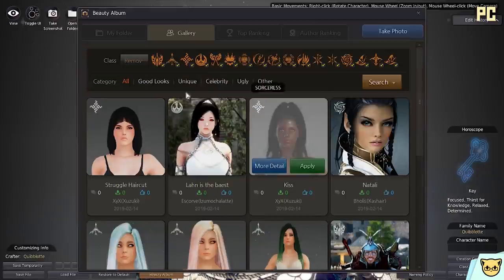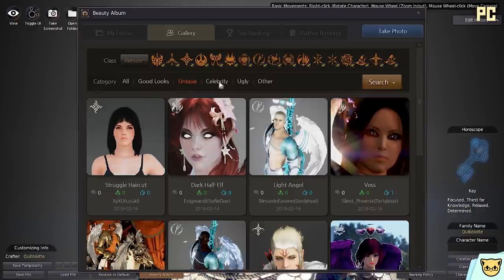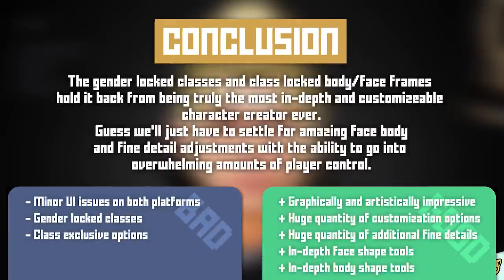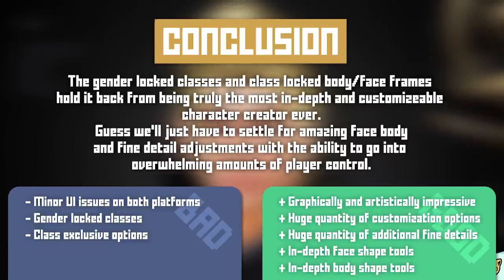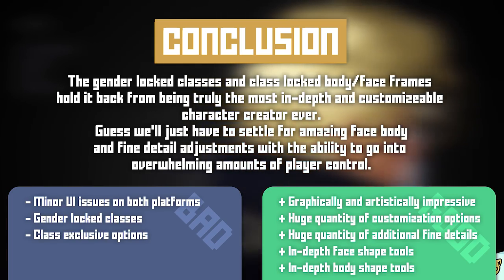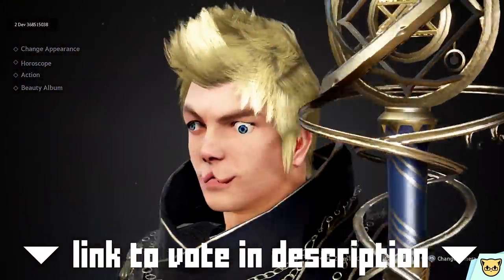There are so many talented players out there making great-looking characters that if you give it the time, you can find one that suits your liking. Conclusion: the gender-locked classes and class-locked body and face frames hold it back from being truly the most in-depth and customizable character creator. Guess we'll just have to settle for amazing face, body, and fine-detail adjustments with the ability to go into overwhelming amounts of player control. This has been Character Creator Critique — be sure to vote for which character creator you'd like to see next.